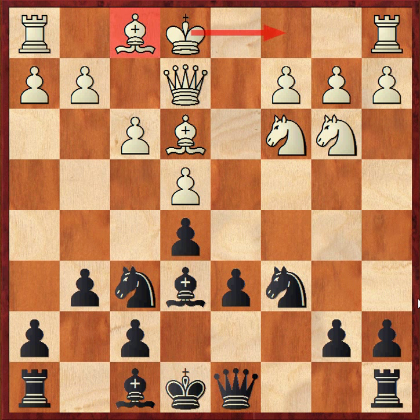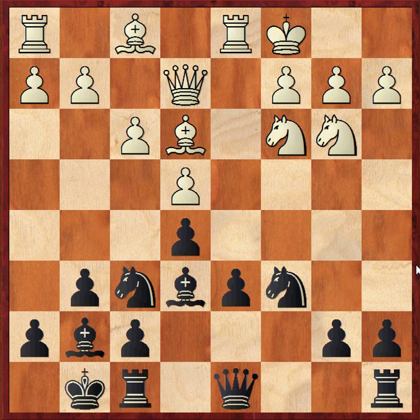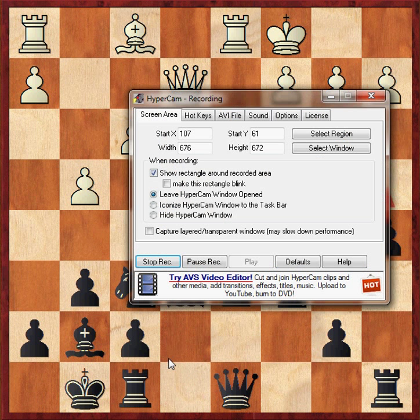Even if they do play queen e2, bishop g7, castles, castles — now king b1 is the best move, just like a waiting move, keeps the king out of the firing line. Most players, if they don't know what to do, will just go g4 and get on with h4 and h5, but this gives Black a good position after a5, as we discussed earlier. Hope you enjoyed the video. Goodbye for now.